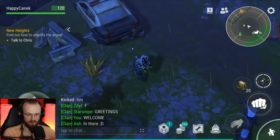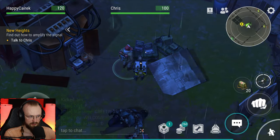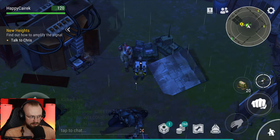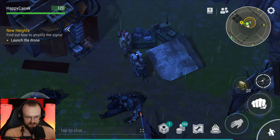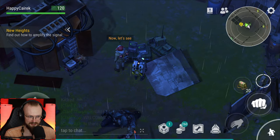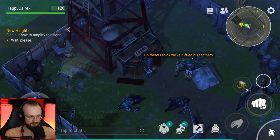We're back here — we gotta talk to Chris. Chris, welcome. Got it — looks alright. Let's try it out. That's it? What do I do? Launch the drone! So let's just click it — I have to click on this thing. Let's see — look at this! The drone is here. Up there, I think we've ruffled his feathers. There's some sort of zombie that came down.